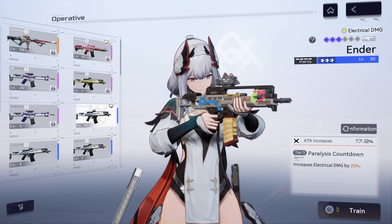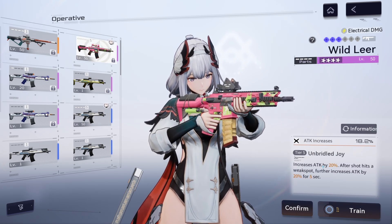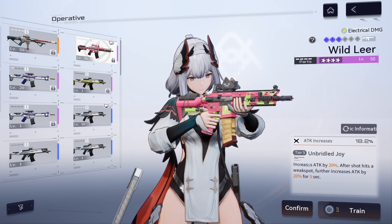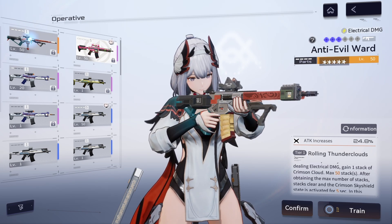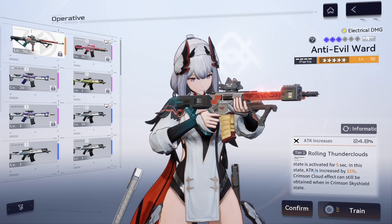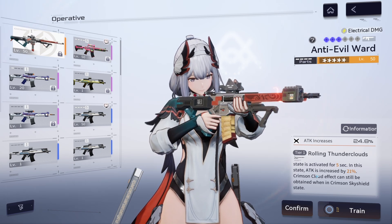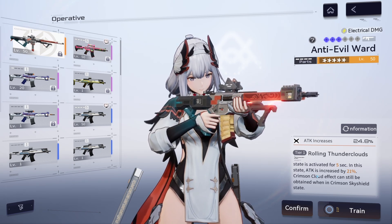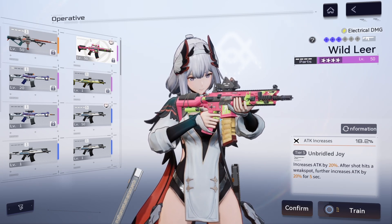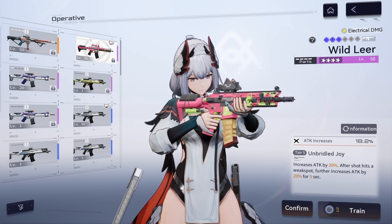The three star weapon's bonus will always be active, but the four star weapon requires you to aim really well and always hit weak spots to do the most damage. With the limited weapon it doesn't really matter as much. Obviously hitting weak spots always does double damage, but with the four star version specifically you really have to be good at aiming.